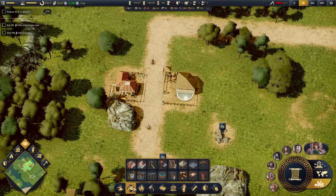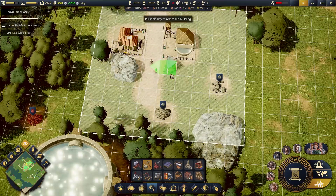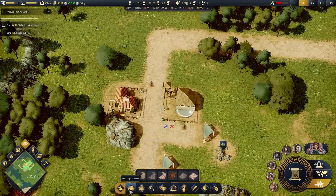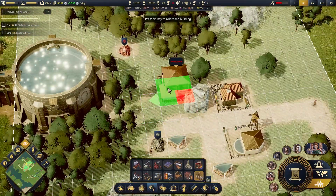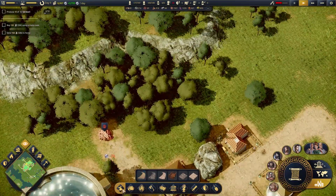Meanwhile, back up here, we want to get our materials production. We're going to go stone quarry. And we're going to go for a warehouse right about there. Things are getting a little tight in this area. Let's go warehouse right there.